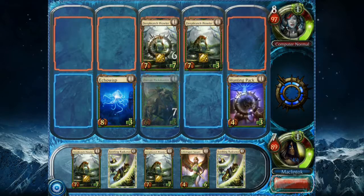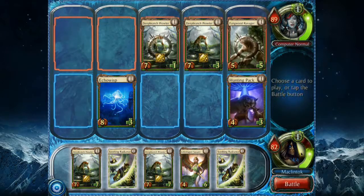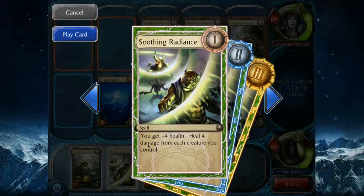It's going to be a bit longer before I level up — probably after my next turn. It's my turn again, and we're almost even. I'm slightly behind on life, but I'm not too worried. I have a Soothing Radiance, so I can gain 4 life and heal 4 damage from each creature I control. The wording is a bit strange — do I heal 4 damage from each creature, or do I just heal more life if I have more creatures out?